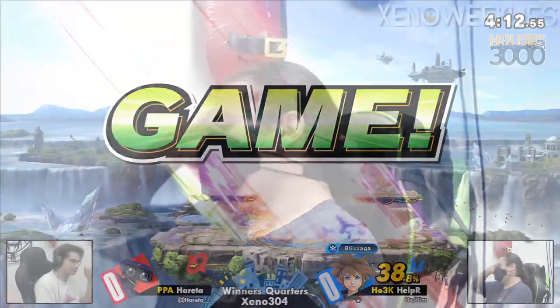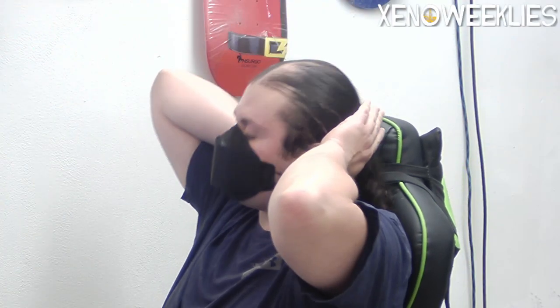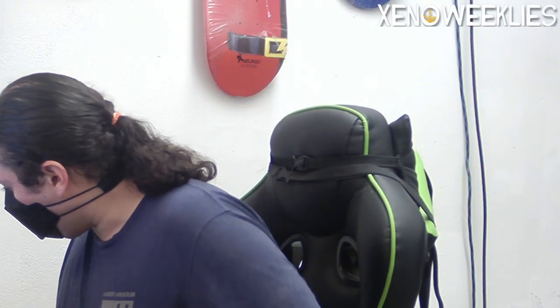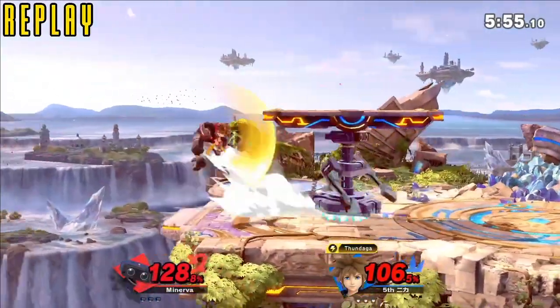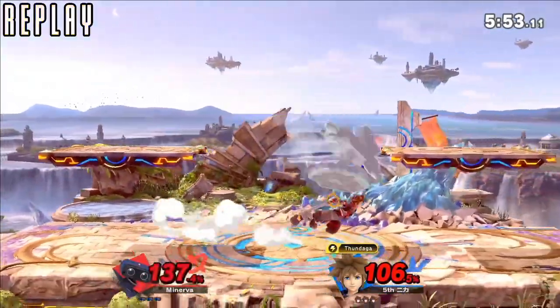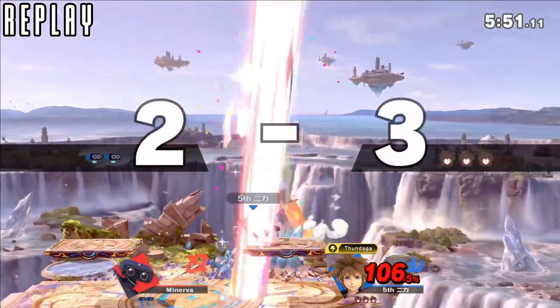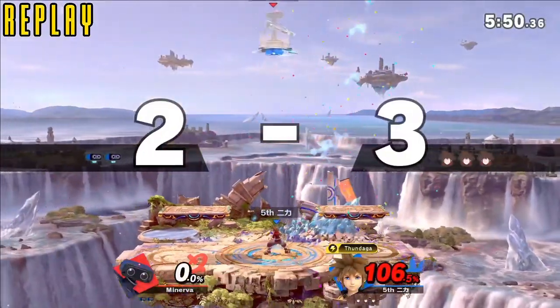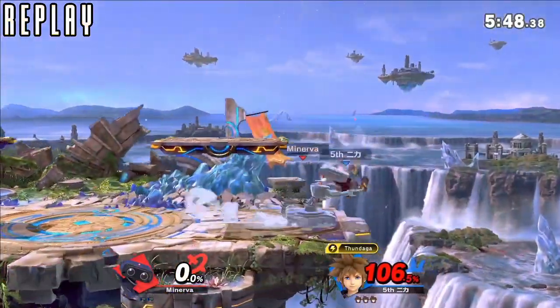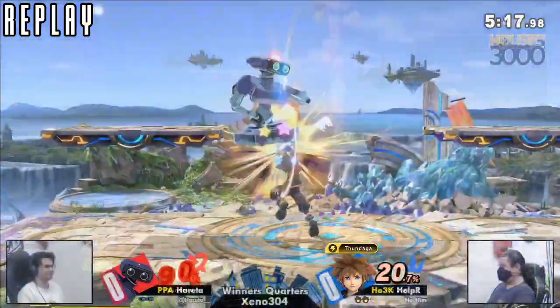Mondaga is actually going to be taking it — Helper taking game one. A little scary, you know, Hereta having gyro in hand right there doing Z-drop stuff. But Helper prevailing, staying cool under pressure. We are going to be seeing Hereta's counterpick of Battlefield as we move on into game two.